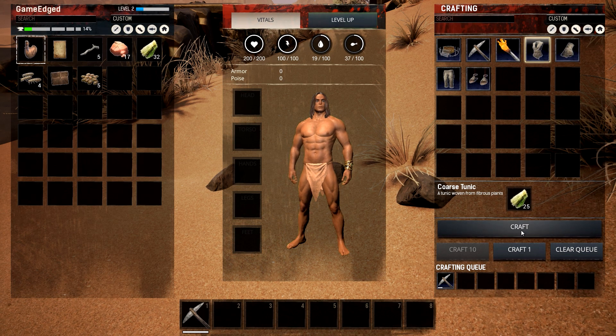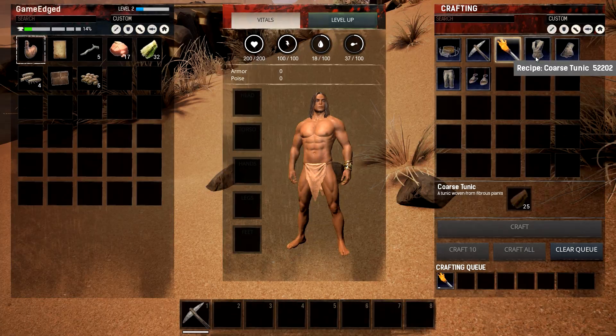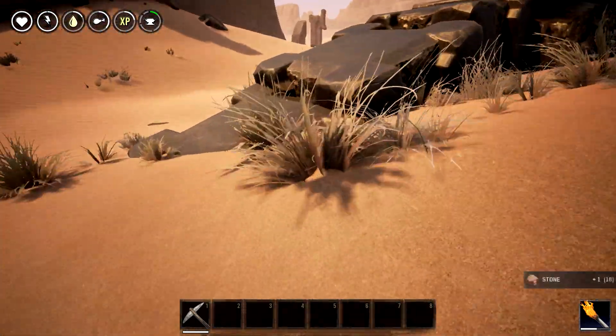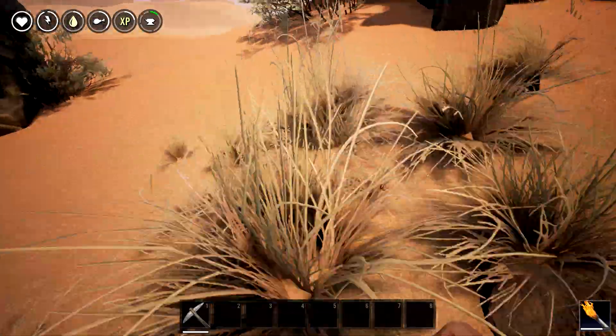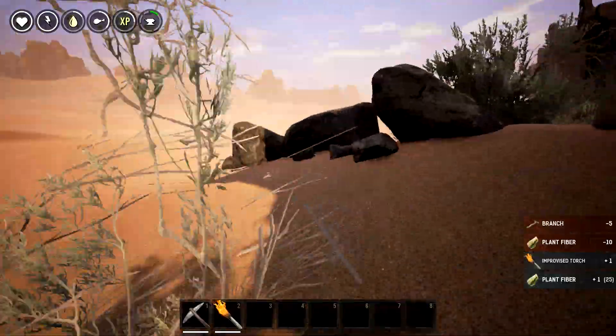Let's open this up and make ourselves a torch - that would be helpful - and a tunic. Craft that and we still need some more fiber. Let's just grab at least 25 and get ourselves some clothes so the guy's not bare naked - that's the best thing for us to do at this point.